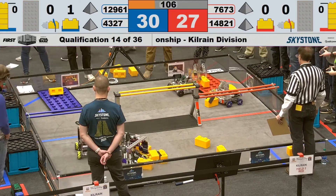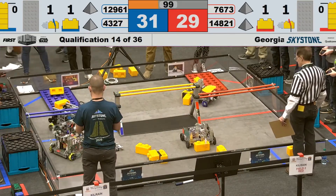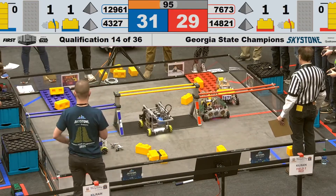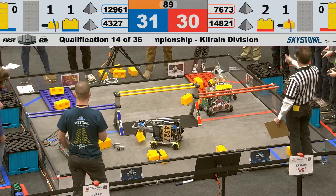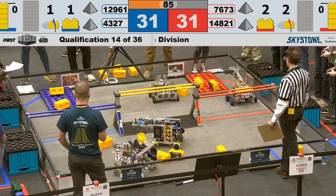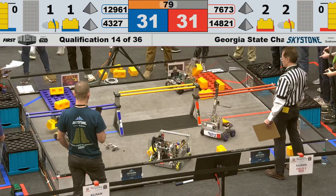14-8, 21 CIA dropping one onto the red foundation. 43-27 not trying to be outmatched, getting number one on their foundation. 43-27 going for number two — looks like they have a precarious grasp on it. Over on the other side, 76-73 dropping another stone onto the foundation. 14-8, 21 trying to start a stack.